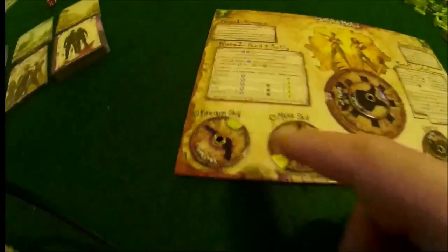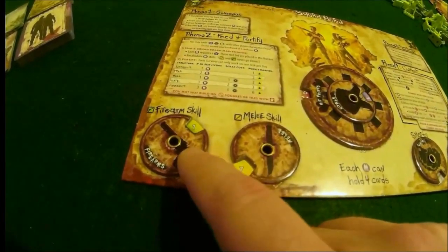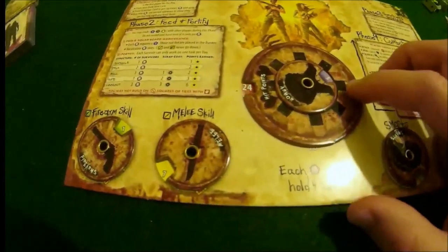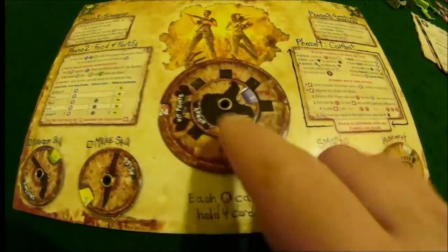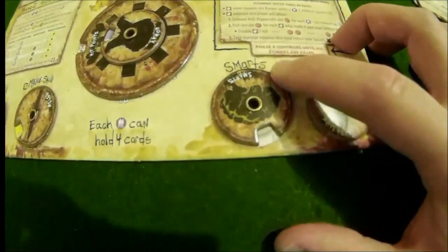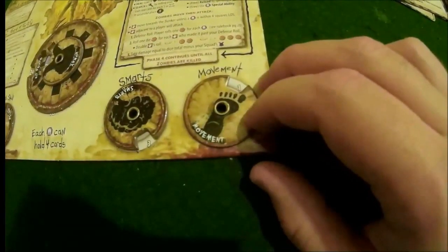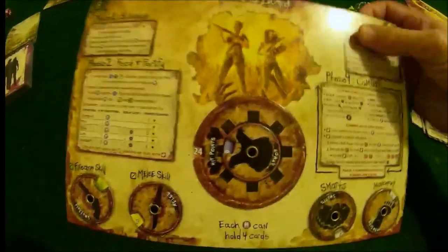The dials on the squad board tally all the survivors in your squad - their firearm skills and melee skills are recorded on your wheels. The big dial is your hit points, showing how much health your squad has. The middle one is your armor - the cumulative armor of your squad. Smarts represents how smart the smartest person is in your group. And your movement points are based upon the slowest person in your group - we'll go through that when we get to the survivor cards.